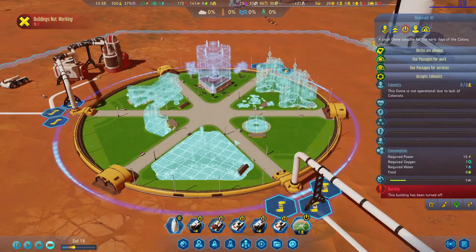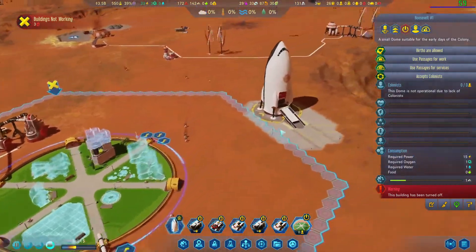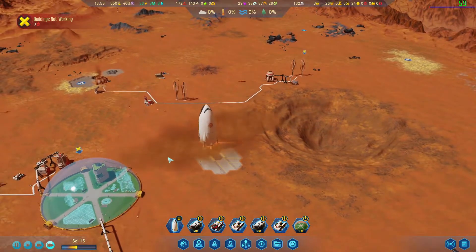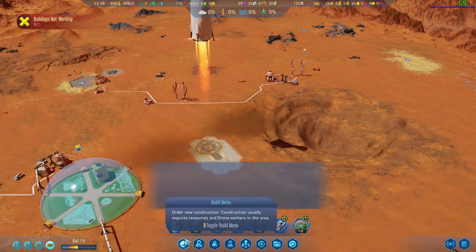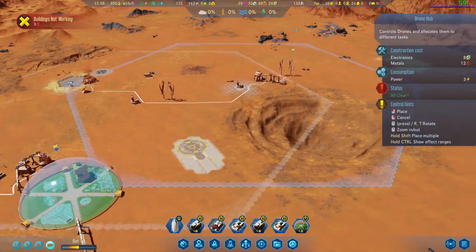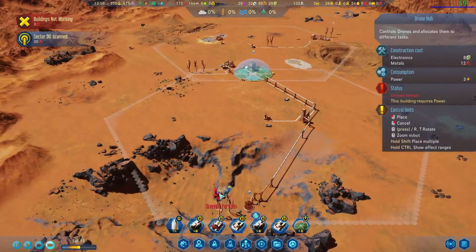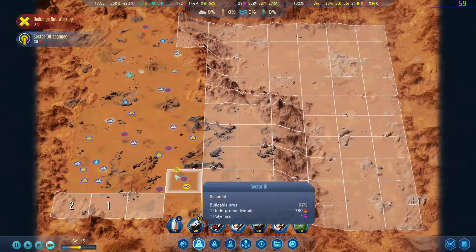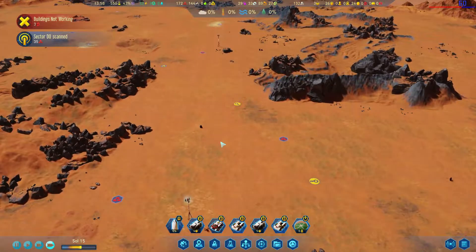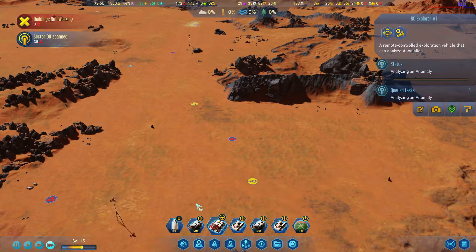Let them construct all that — there go our apartments. You're ready to go back up, you can go, thank you. Two drone hubs. New anomalies are right here — you get over here, scan that, scan that.